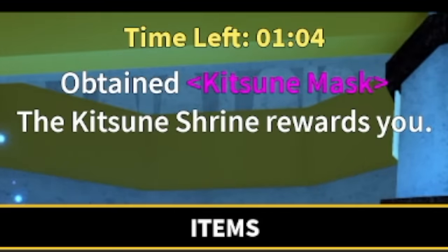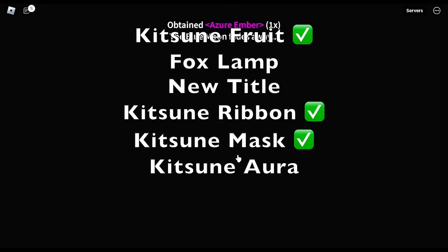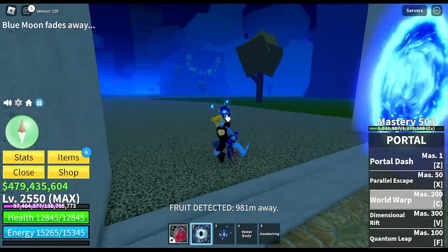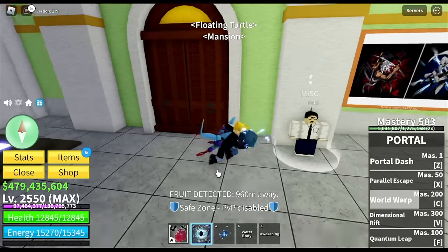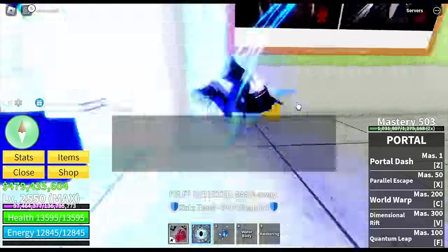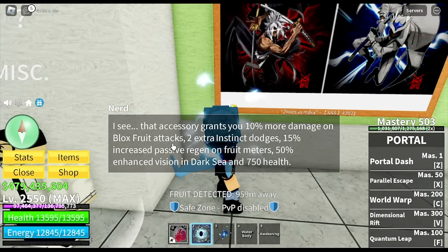So far we got the fruit, the ribbon, and the mask. Let me check the stats of the mask. GamerNome, which is better — the mask or the ribbon? It's for you to decide, but for me I prefer the ribbon because I was able to use it during the sea event at the Kitsune Shrine. The mask stats: 2 extra instinct, 15% increased passive regen, and enhanced vision in the dark sea. That last one could be good in future updates.